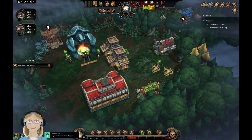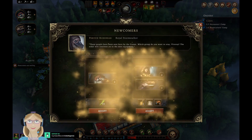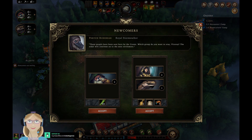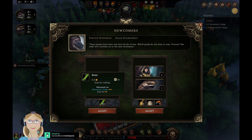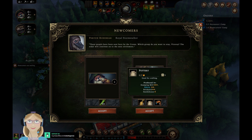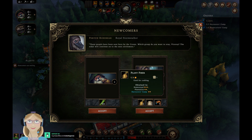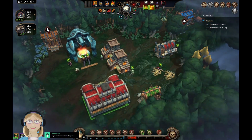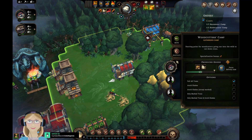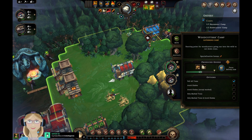I did see we have new villagers — two beavers, two humans, and a lizard. We could really use those beavers. I don't even have a crude workstation. We'll go with the beavers — so I need to build another house and also put some beavers to work here.